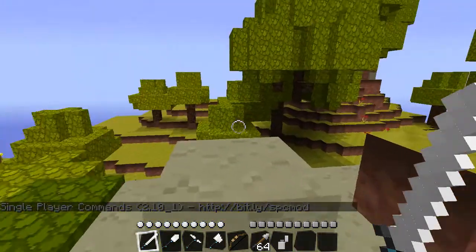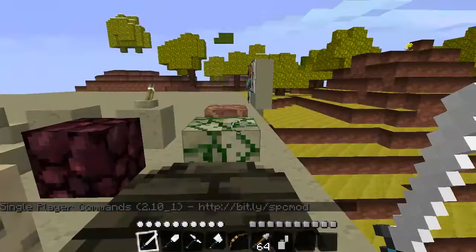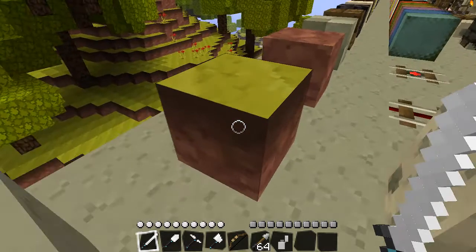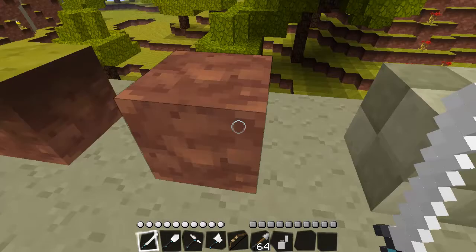The texture pack — I have the setup over here, it has every single block and I'm going to show you what each block looks like. This is the regular stone block, the grass block, dirt.